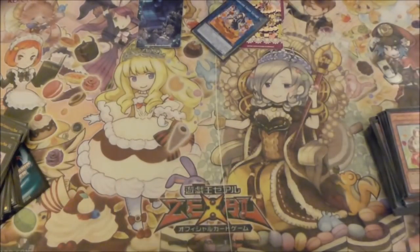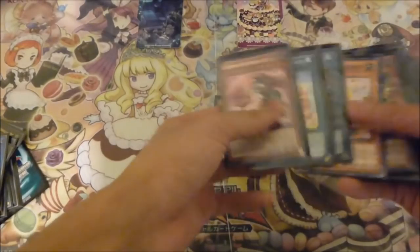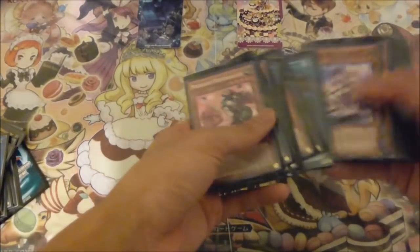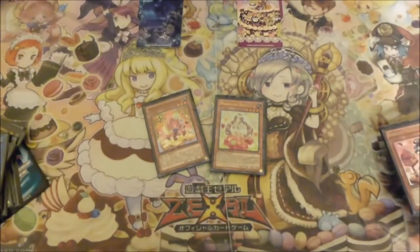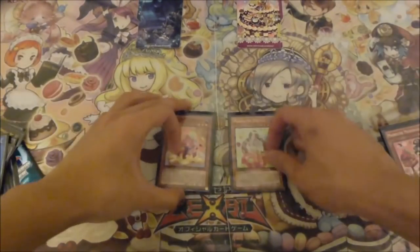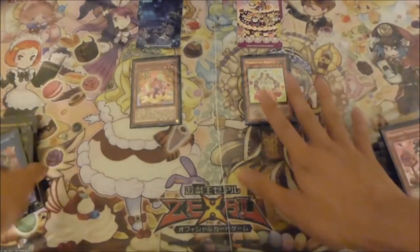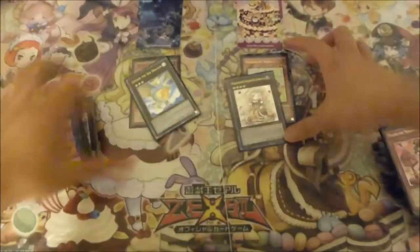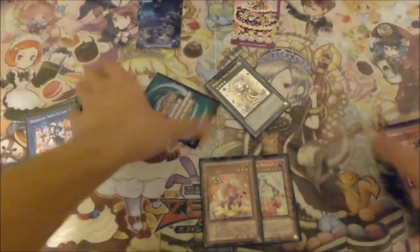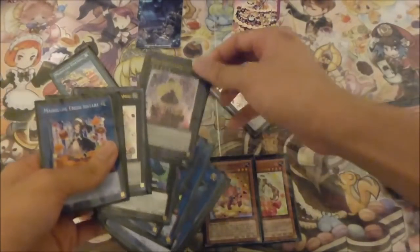And the last 2-card OTK I'd like to show you is the good old faithful Mufu and Angele combo. Before Master Rule hit, Mufu and Angele was our bread and butter combo to get out your Levia, finish on your Tiamasu, whilst adding back Mufu and Angele to hand — and with Chateau on the field essentially dealing 4 or 8 thousand damage. Now with the new Madolche card it goes a little something like this. You know your Mufu special summons Angele, and this is where the fun starts.